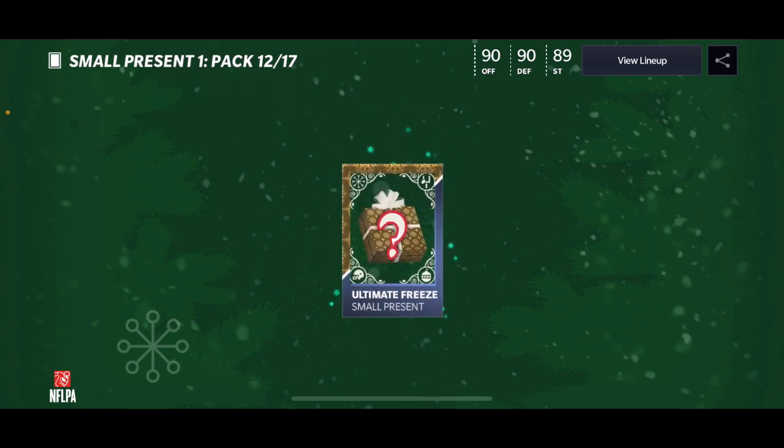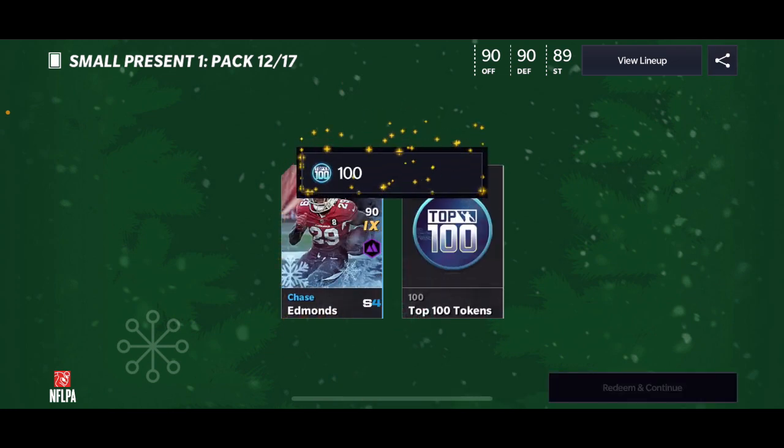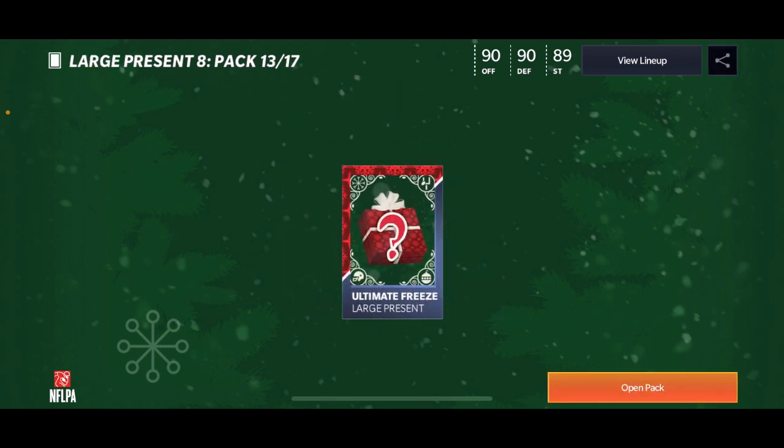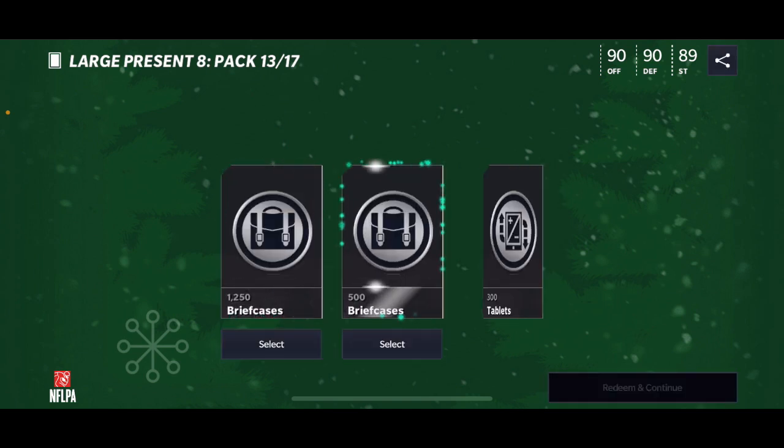We get a stamina voucher — interesting. We're getting a ton of these Chase Admins vouchers. Okay, here come the large presents — can't really open these later. No shaking to select a pack.